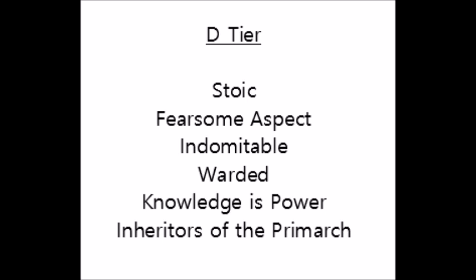The next one in the D tier is Knowledge is Power. This basically gives Psykers reroll ones when they're casting or denying. I'd say this is more situational than bad per se, because rerolling ones when you're casting is actually quite a powerful buff, but it's not worth taking for an entire chapter tactic since it will only affect maybe 2 or 3 models in your army at most. I could see it being run in a supreme command detachment — say three Librarians — giving you some powerful casters, but I wouldn't take it as part of your whole army's chapter tactic.